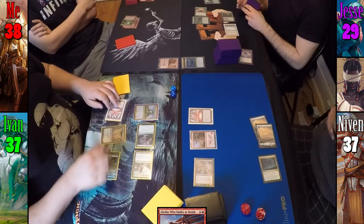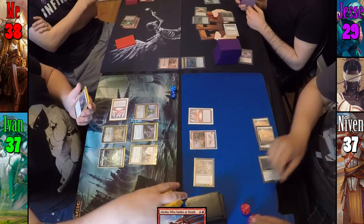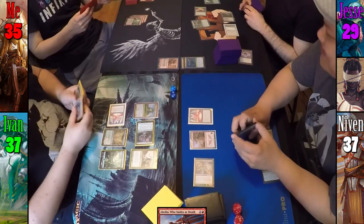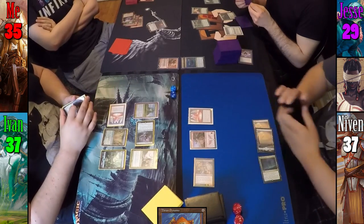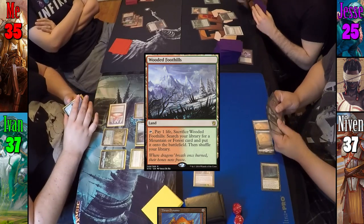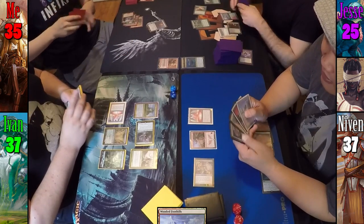On Ivan's turn, at the beginning of his draw step, Mana Vault is still tapped so he takes 1. Ivan also misses his land drop and moves to combat, swinging Tireless Tracker at me for 3. For my turn, I play Inkmoth Nexus and cast Thran Dynamo before passing to Jesse. During Jesse's draw step, he once again uses Sylvan Library and this time only takes 4, keeping 1 extra card. Jesse then plays Wooded Foothills, uses Birds of Paradise to tap Twilight Mire generating 2 green, and uses 1 of the green to cast Noble Hierarch. Jesse then cracks Wooded Foothills.